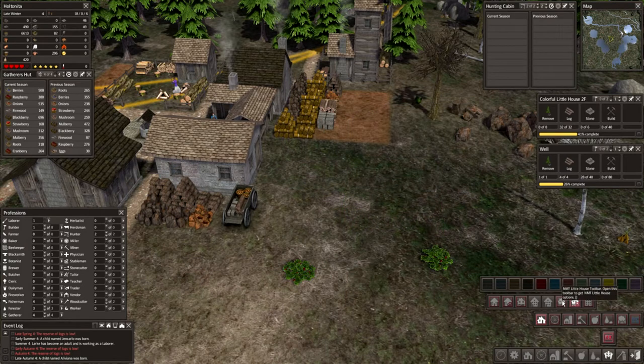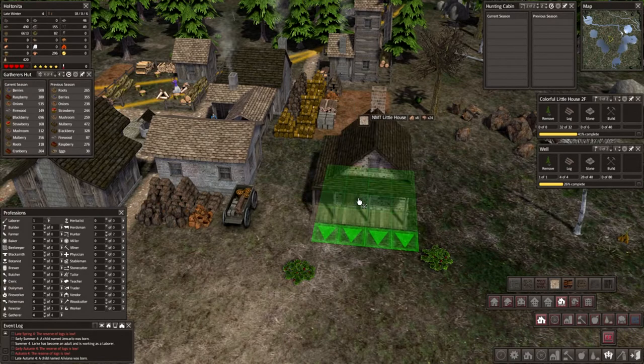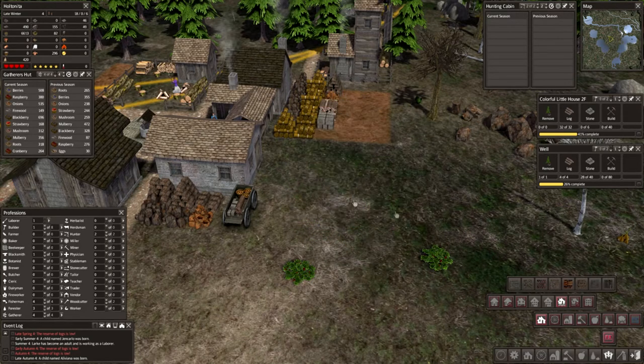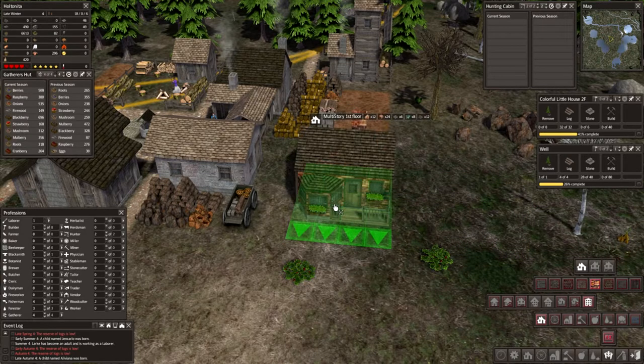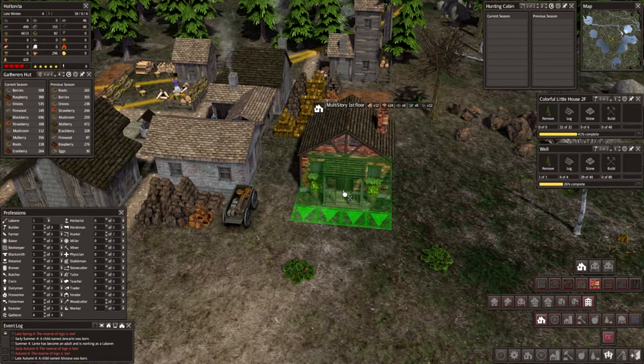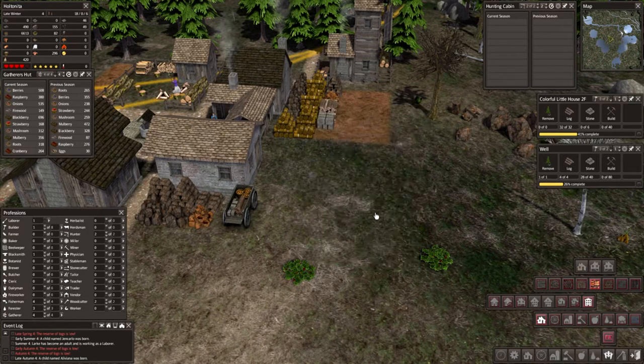They are meant to kind of be matching — oh, we've got an empty little house toolbar. What is this one called? Oh, they probably belong together. So we have these NMT little houses here, and look at all these different types of wood. They are NMT multi-level. Look at that — oh my, I love the brick color and the colors of this one. We are so going to have some of these. They're so gorgeous.